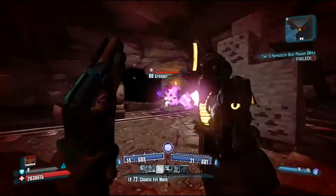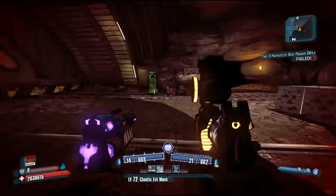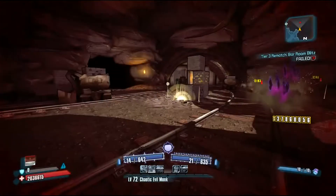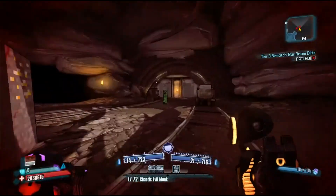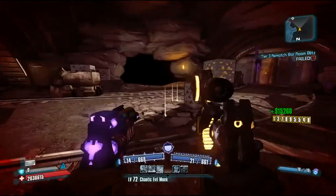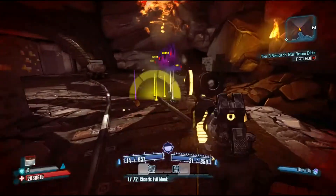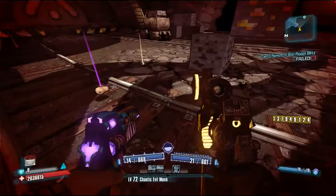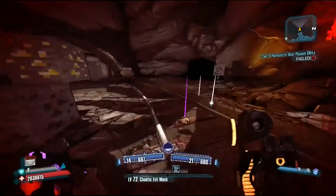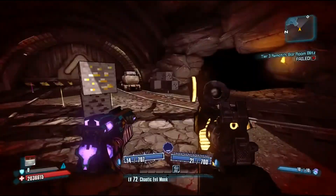I'm using a four-player glitch just to have a little better drops from these guys. I will give you a link in the description if you do not know how to use the four-player glitch. For the Longbow you will have to farm this Badass Creeper. You can also farm for Minecraft easter egg heads and skins. I will show you the part where these guys drop me the Longbow and the Sunsmite.